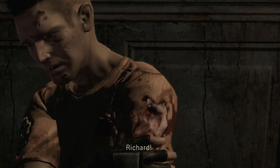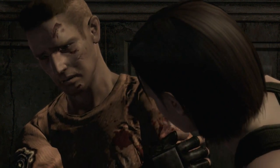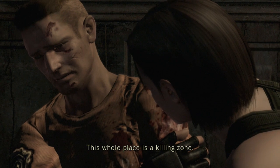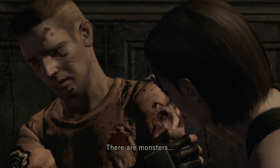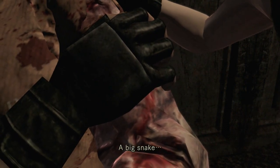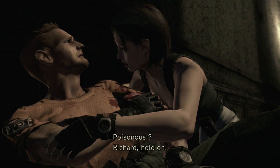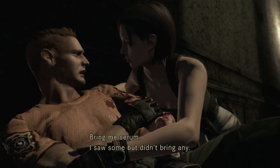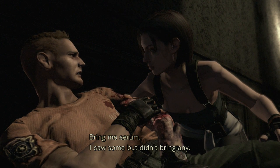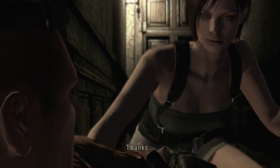Cutscene - Richard! Oh Richard, no. Who are you? What happened? You're wounded. He's definitely wounded. This whole place is a killing zone, there are monsters. What did this to you? A big snake - and it had to be poisonous. Richard, hold on. Bring me serum - I saw some but didn't bring any. Smart. Get it. Okay, you're gonna make it. He didn't know there was a snake, so he didn't bring serum.